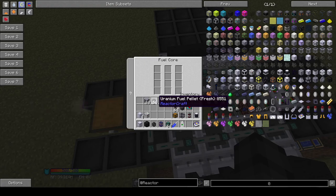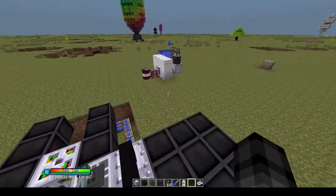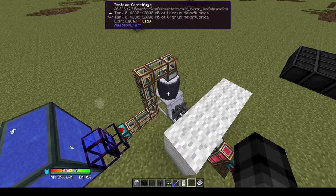The basic fuel pellet is the uranium fuel pellet, which is formed from four enriched uranium dust, and that requires a small but somewhat power-intensive enrichment setup.